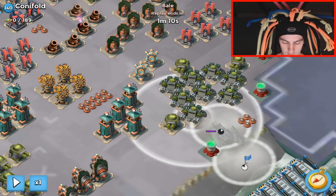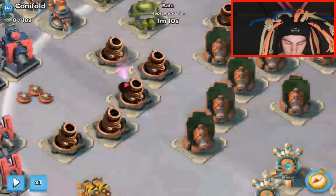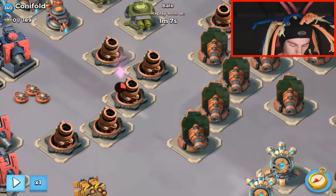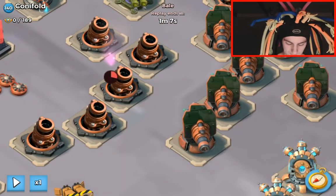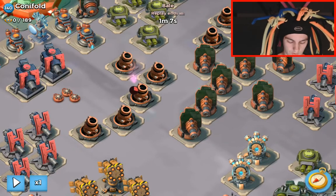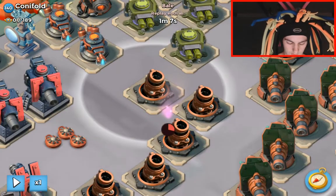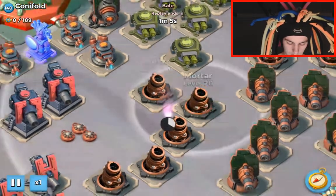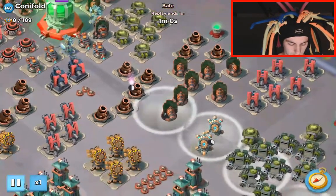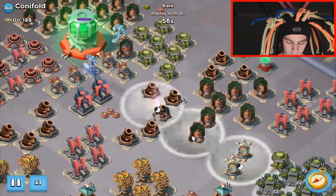Usually we flare just above these two boom cannons, but for this version we're going to be flaring right in the cell — if you imagine these three mortars sort of surrounding that flare. So obviously you're going to have to be really precise with that flare placement and make sure that you don't hit any of the defenses.